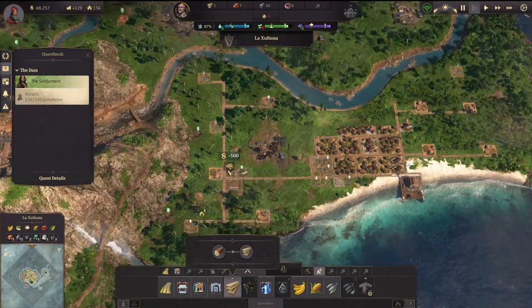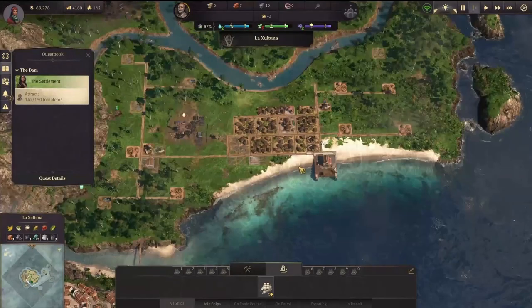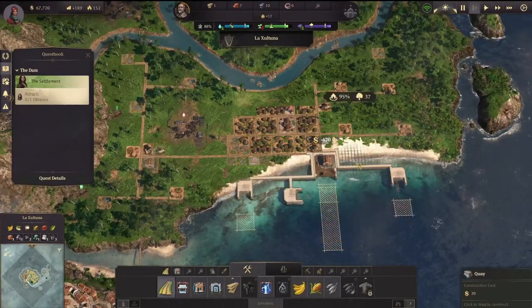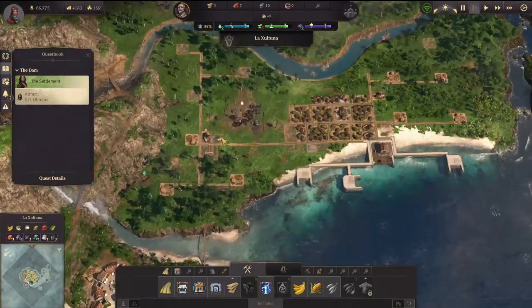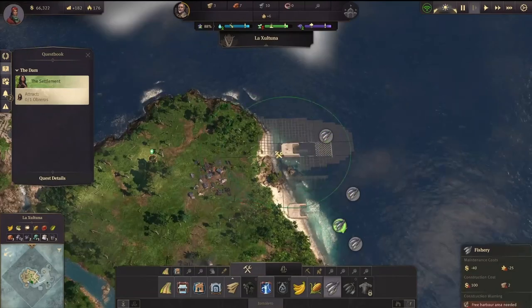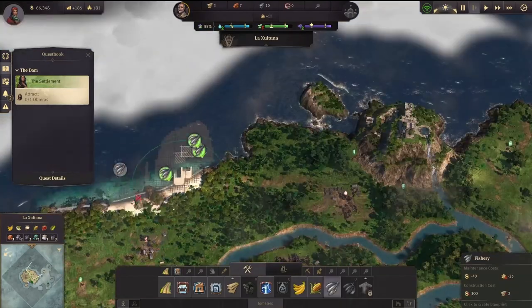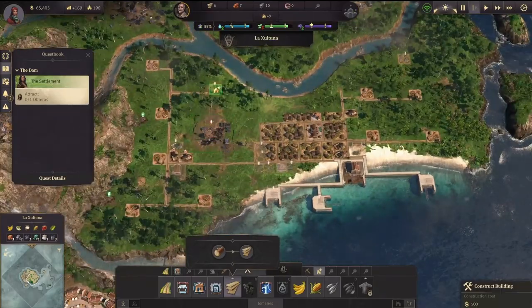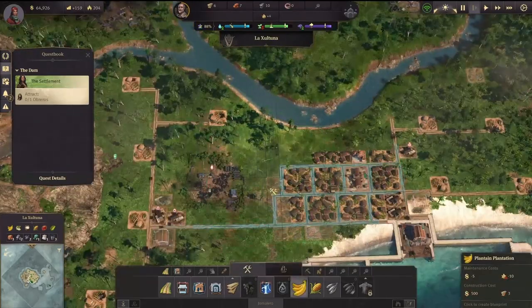There are a couple of things that are important. Really getting as quickly as possible a lot of these lumber jackets, a lot of the fish. We're going to give fish right away to our people to make sure that we have a lot of workforce. And also the islands — there are a lot of islands around the map. They are randomized in terms of location.